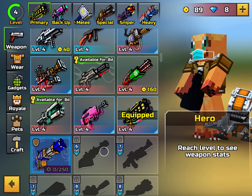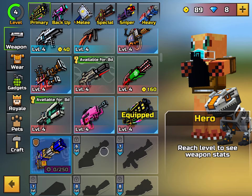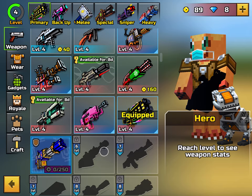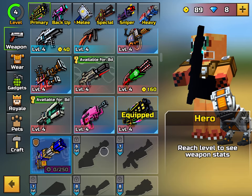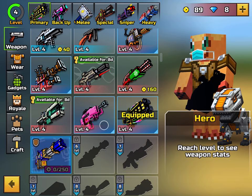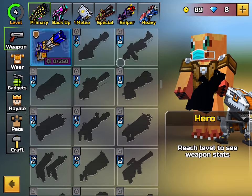They actually did a Discord giveaway recently to celebrate a year of the Discord server. Anyone who was at least level 20 on the server had a chance of getting a free Ultimatum — there were 20 chances. So the Ultimatum is considered removed because you cannot purchase it through the armory.